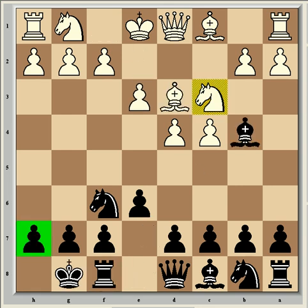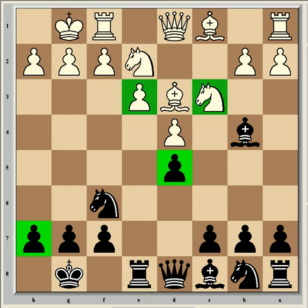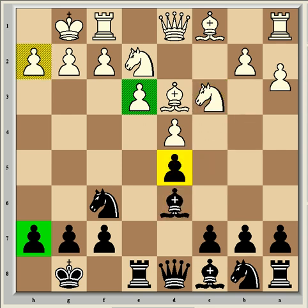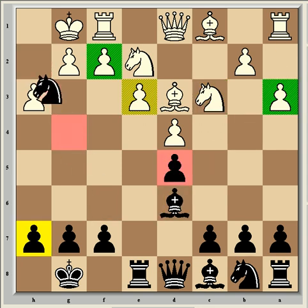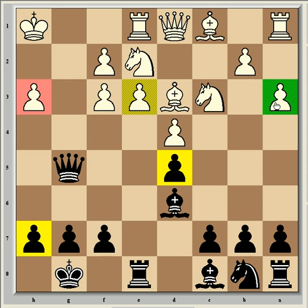So it was a Rubinstein variation of the Nimzo-Indian, which is a fairly common way of dealing with it, but taking on d5 was unusual — although it's not unheard of, it can be kind of risky, especially with that passive queenside move as well. It was throwing caution to the wind, really. And then the exchange sacrifice — well, that's a forced mate in seven after that.